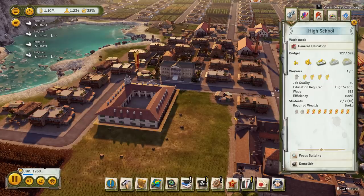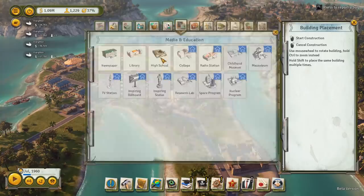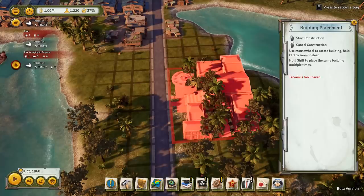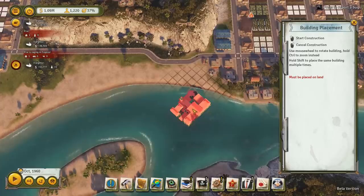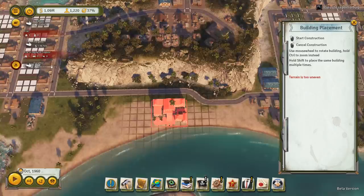Then we'll start getting onto the economy. We want another high school, and we also want a college - unlock the college. Where the hell is the college going to go? Maybe in the middle, like over here would be a good place. It should be the other way around, but we're going to be looking at it this way, so I think we should put it in this way around. In you go. Quick build - cha-ching.